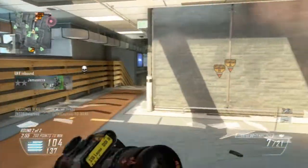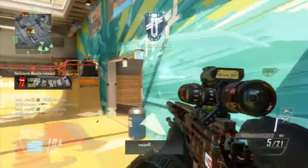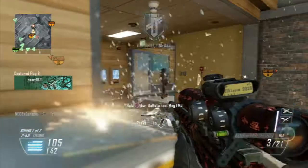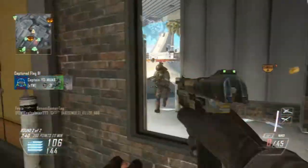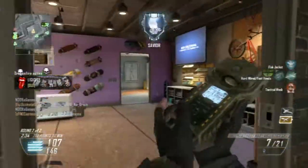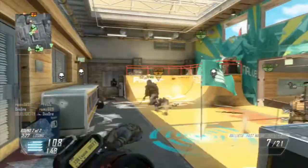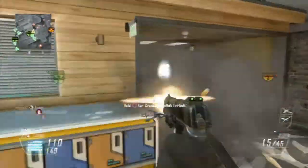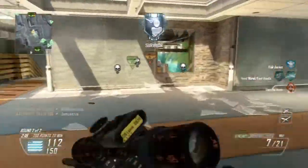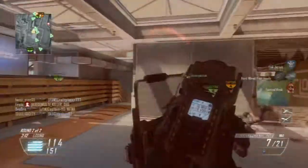The next two points go hand in hand. First: it takes less skill — plain and simple. You get people pub stomping, getting 200-plus kills with Swarm and Dogs, but that's not as impressive as 150-plus with non-lethal killstreaks like VSAT, UAV, and Counter UAV, because the attack dogs and swarm do all the work for you. Same with snipers — someone gets 70 kills but 30 of them were with a pistol. It's still impressive, but not even close.